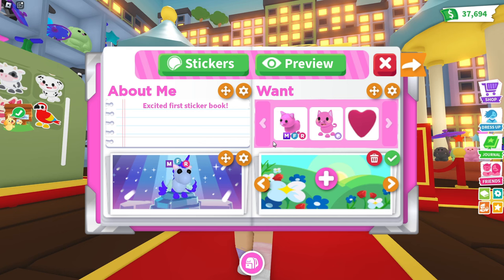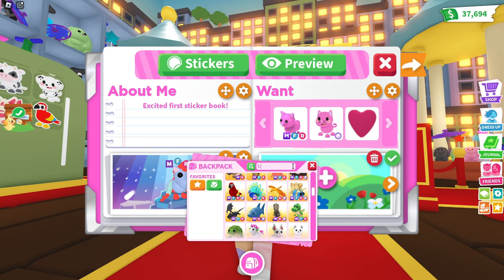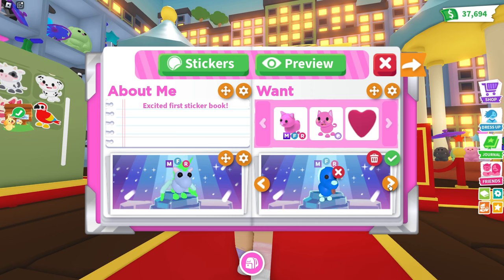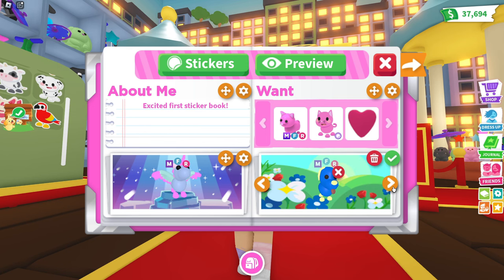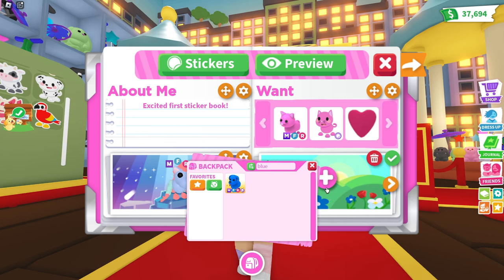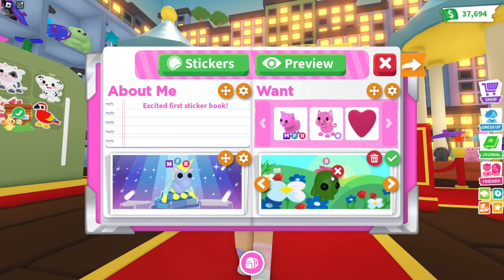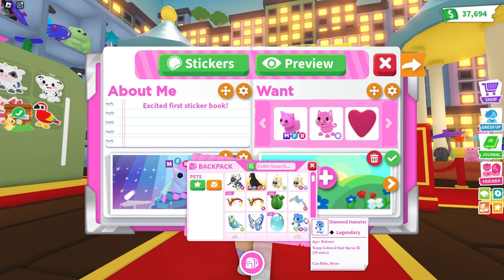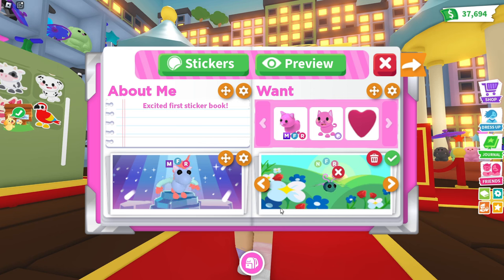Oh, can we do two displays? We can actually do two different displays. So if we want to add in, let's do our blue dog. There's the puddles — oh my gosh, that is so cute. Let's go over to our pets. You can't even really see that one. Oh my gosh guys, this is so much fun. I'm honestly enjoying this so much. What about the dragonfly? I actually love the dragonfly.